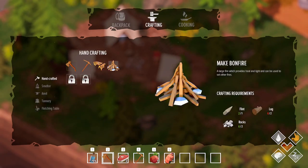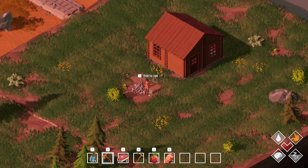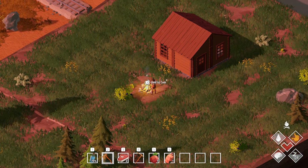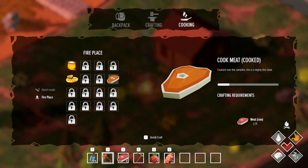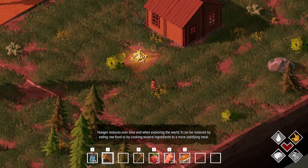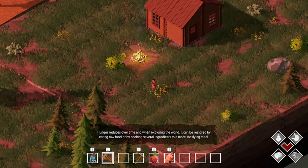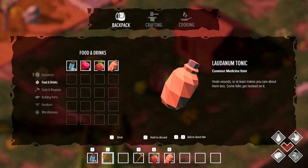I can cook some meat. Let me cook it twice. I'm at about 30-40% hunger and eating one steak gives me maybe another 25-30%, so I'm almost full now. I also wanted to check the tonic — it 'heals wounds or at least makes you care about them less, and some folks get hooked on it.' Good to know if I get hurt.